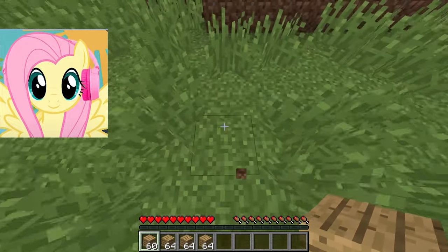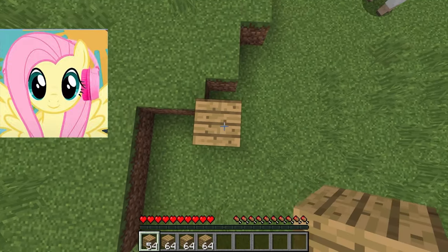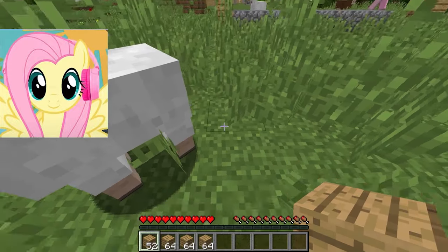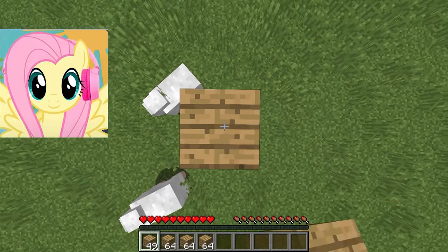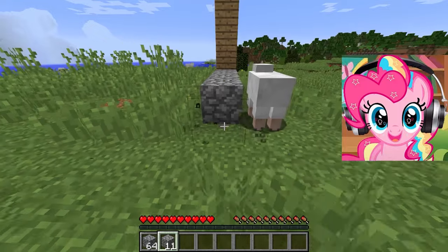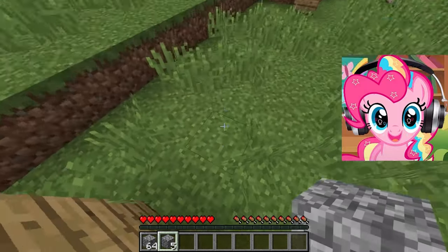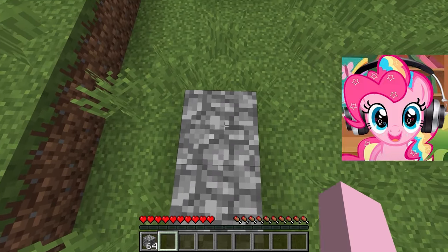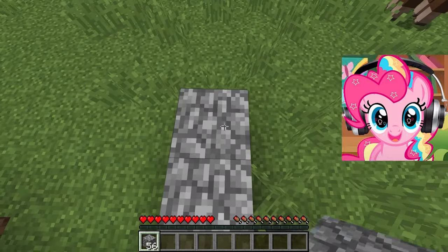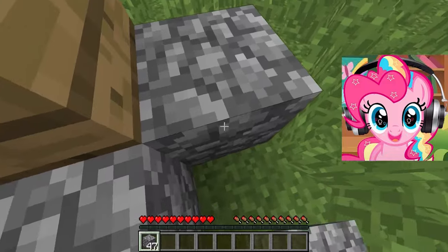We'll start with Pinkie Pie building the foundation of our house to make it really big and beautiful! Usually the boys distribute the tasks of building a house among all, so we will do the same! We're going to have a little house where the most important thing is to have beds and everything we need to survive! I'm going to help Fluttershy by building the walls of our house — they'll be half wooden and half brick. This is to prevent our house from being torn down by some storm because the rock is hard to move, so our house will stand for centuries.